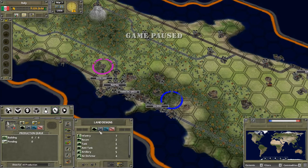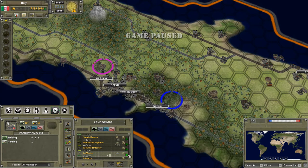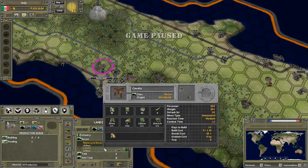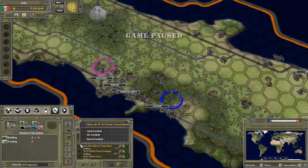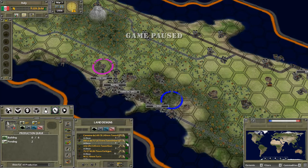Then there's production — you can see all the designs currently available that are not obsolete. We could build some marinas, which are effectively marines, or a tank, though the available tanks aren't very good — maybe a recon cavalry instead. Then there's artillery. The dots under units indicate how current or up-to-date the unit is for the time period. Hovering shows stats; the most important is the bottom row, covering damage output and range.